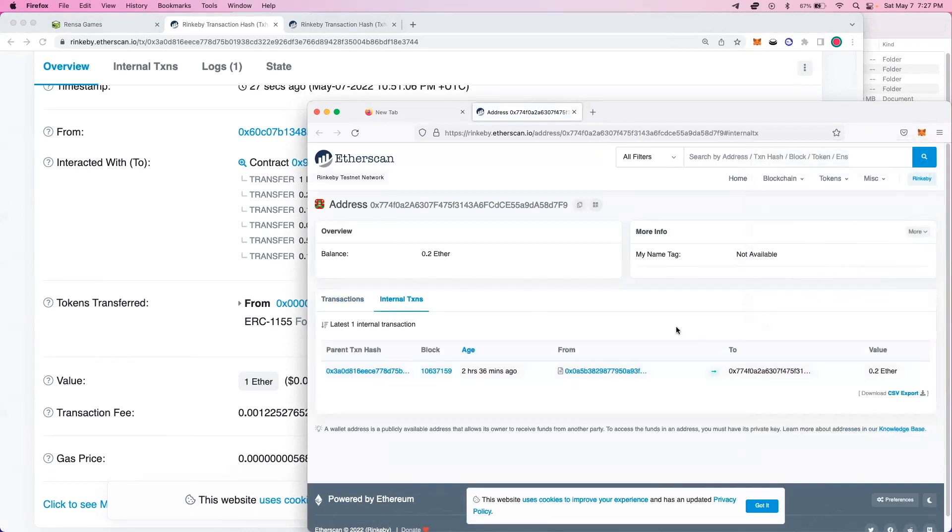So this is the big differentiator for us at Rents a Games. We pay our developers, we pay our content creators, and we pay our publishers in real time. Ethereum transactions will take under a minute; Polygon transactions will take a few seconds. That is a huge delta from how payments are done for digital game storefronts now, where the people who create games are getting paid on a 30 to 60 day time lag.